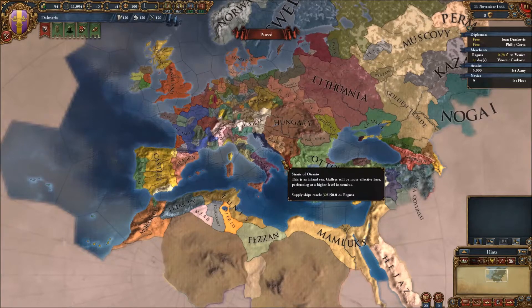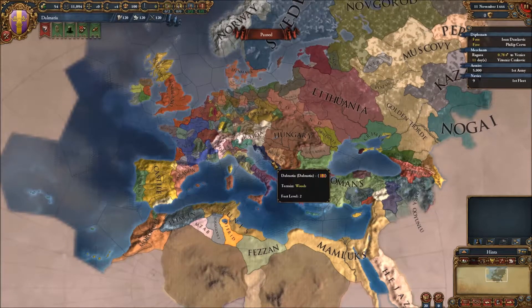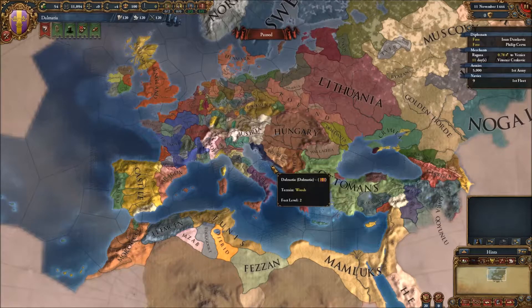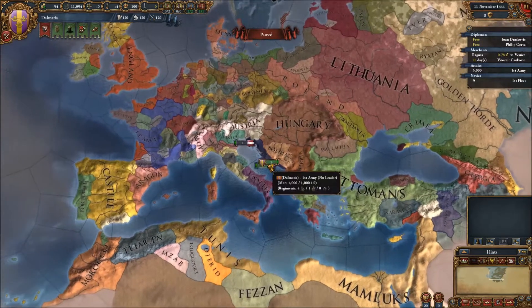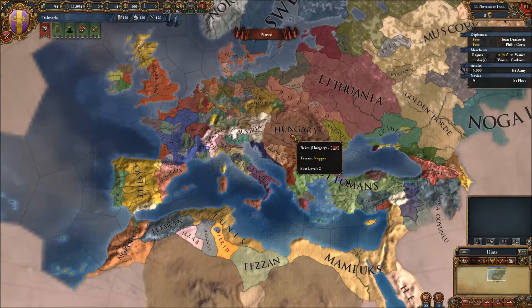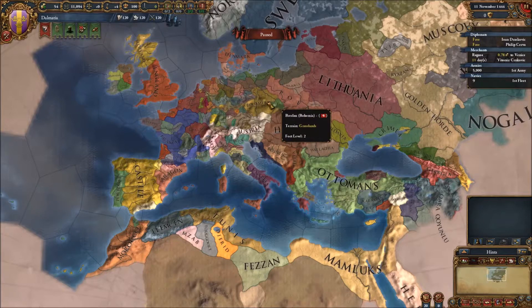The Eldorado DLC has the custom nation creator, so I thought it would be fun. I've created a nation called Dalmatia — this little purple country next to Bosnia and Austria-Hungary. That's a true region in Europe, held by the Austro-Hungarian Empire all the way through World War I until the empire was broken up.